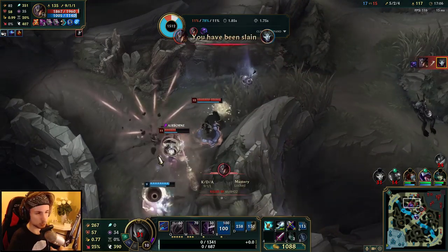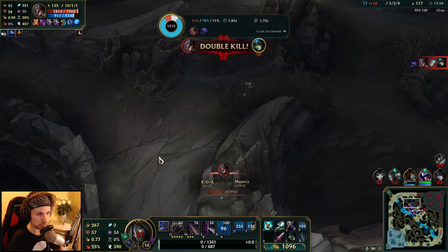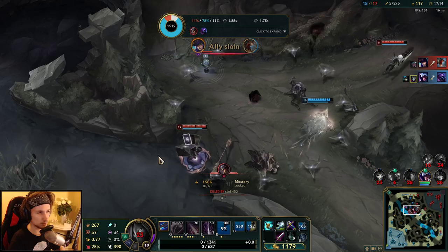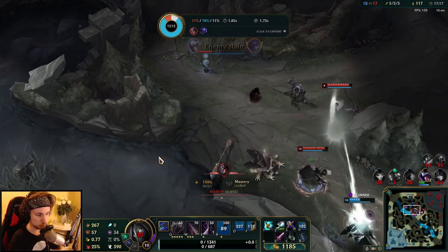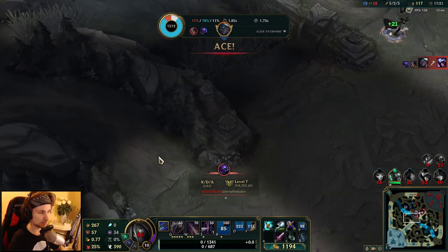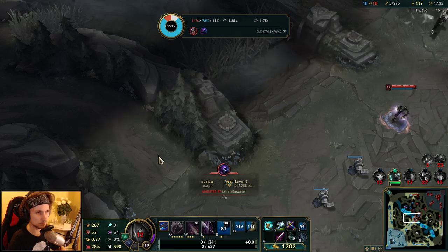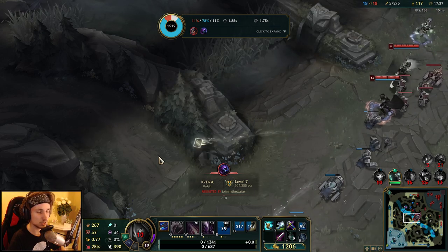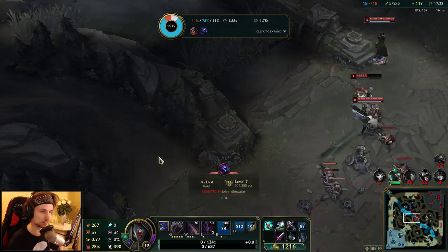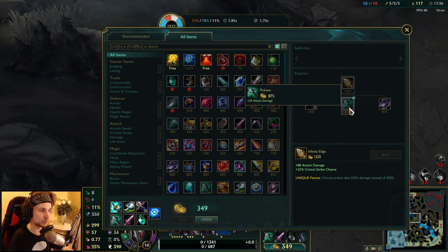I didn't see the Twisted Fate ultimate in time — I heard the sound but couldn't tell where he was going. I didn't see him in the brush. I could have actually moved backwards really fast with the movement speed after auto attacking Jax, but I just didn't see him. That's unfortunate — I could have been alive right there if only I'd seen him. It is what it is.